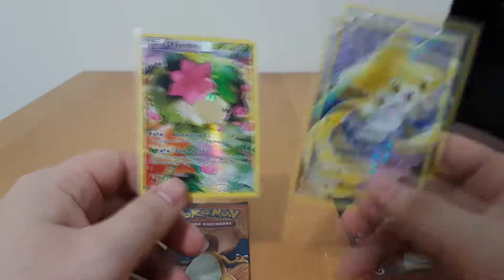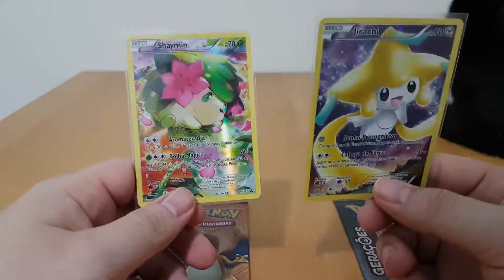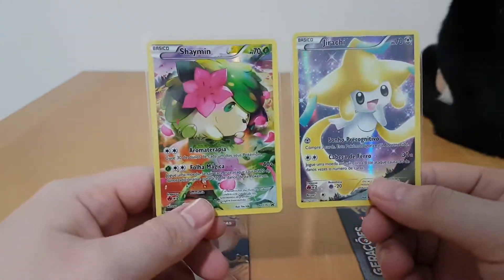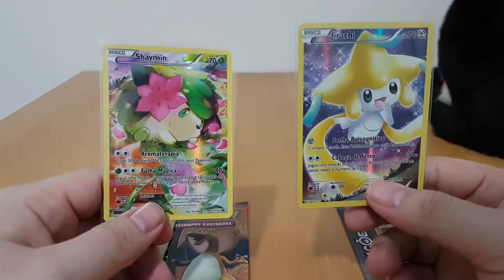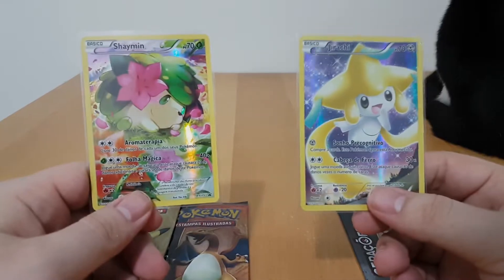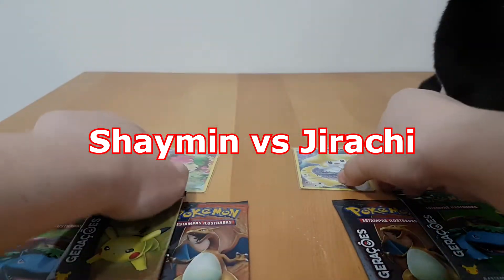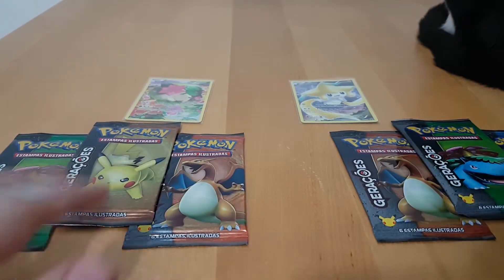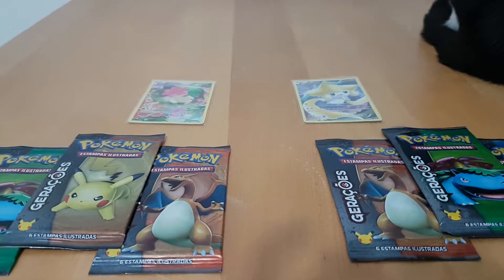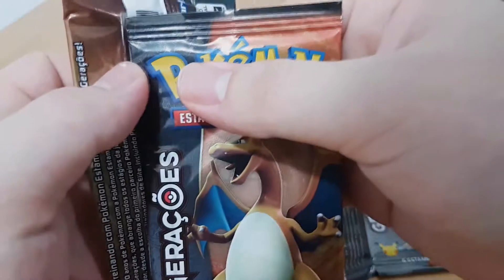I think we got most of the commons and uncommons. We're still missing like Graveler and some others, but we are getting close — as close as we can get without the EX's. So this is a booster clash between Shaman and Jirachi as per usual. Not Victini this time — we do have like 8 Victinis. I kept thinking every time I pick one up that I don't have a Victini, but we do. We have like 8 of them.